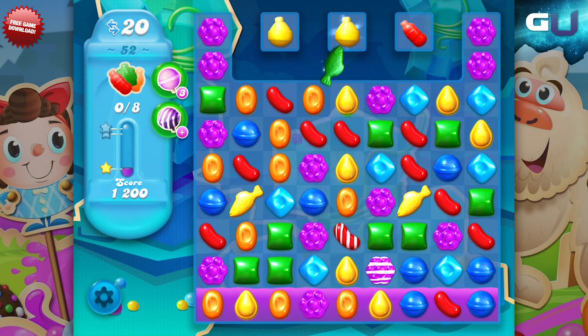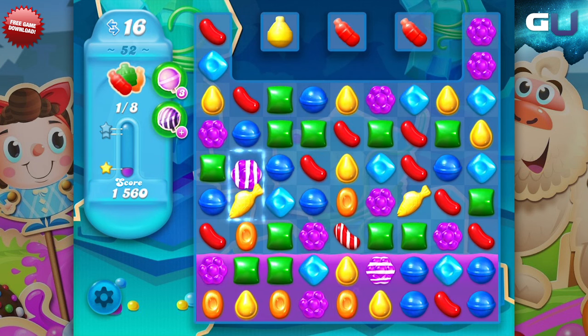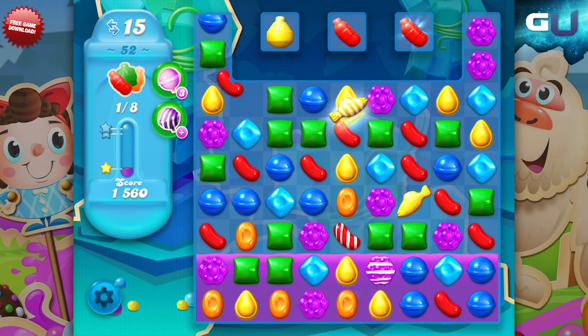Create and activate Swedish Fish. They will swim straight to the bottle, which is the easiest and most effective way to raise the soda level.